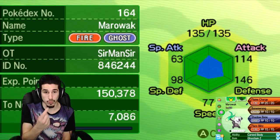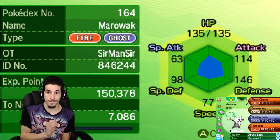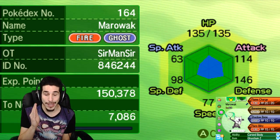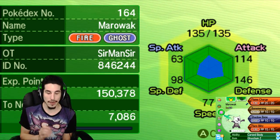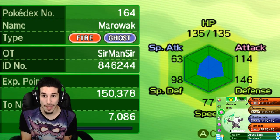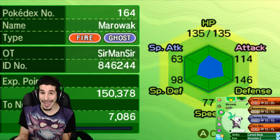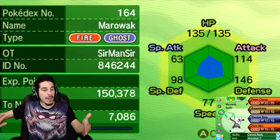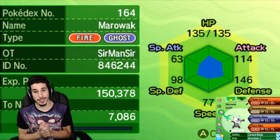Today I explained to you why my Alolan Marowak set is what it is. The moves you want are Flame Charge, Bone Boomerang, Shadow Bone, and Flare Blitz. That should be a Thick Club — why Thick Club? Well, let's crunch the numbers right now. The Attack stat for a Jolly Marowak at level 50 is 132. With a Thick Club, that becomes 264. You are gonna be hitting like a freaking truck on steroids — right through the competition.